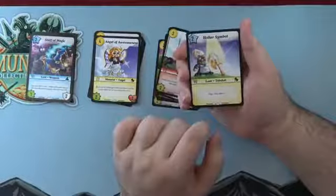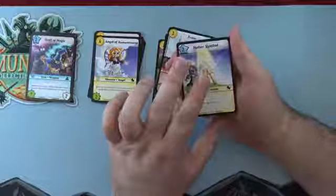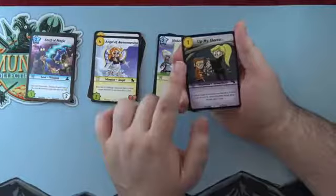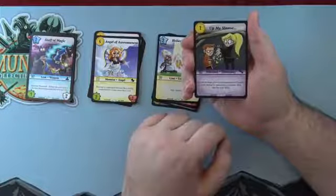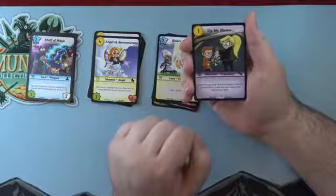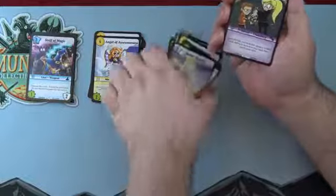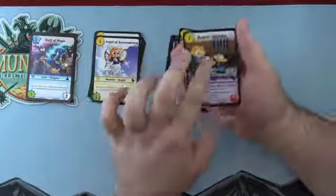Holier Symbol — two-level loot, zap, you heal once. Very simple. Clerics like to prevent and heal damage. Up My Sleeve — an uncommon Thief Mischief Treachery, costs one. Look through your deck, choose a trinket card, reveal it, move it to your hand, and shuffle your deck. Searches up a trinket for your deck — could come into use for interesting loot cards the Thief might have.